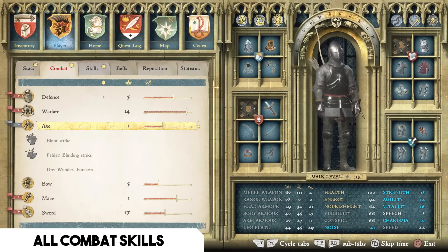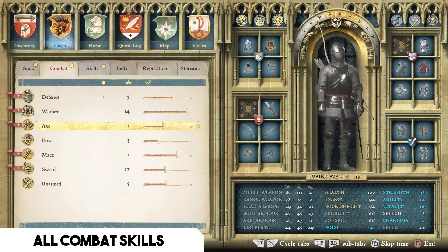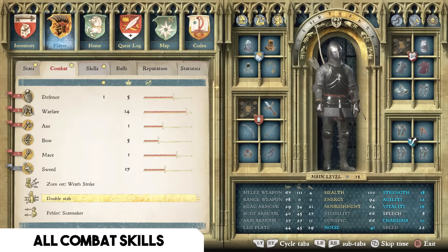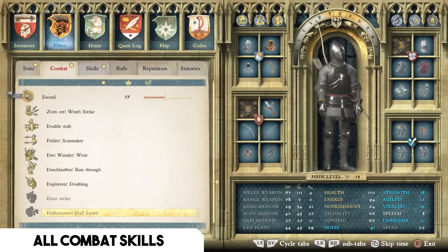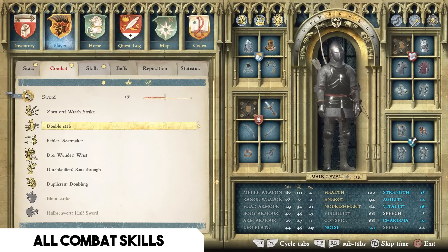For the Axe, Mace, and Sword trees, the perks are essentially just combat combos. Pick whichever ones match your weapon type or play style, memorize them, train with them, and use them.